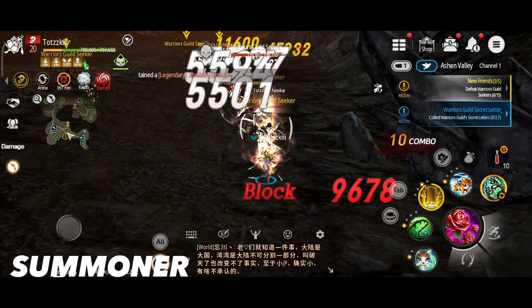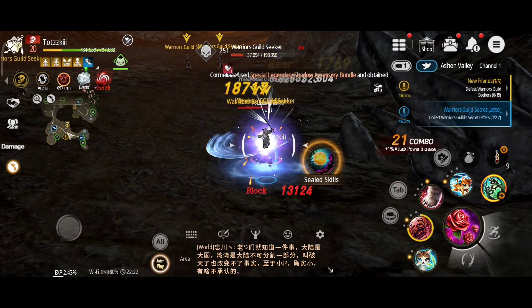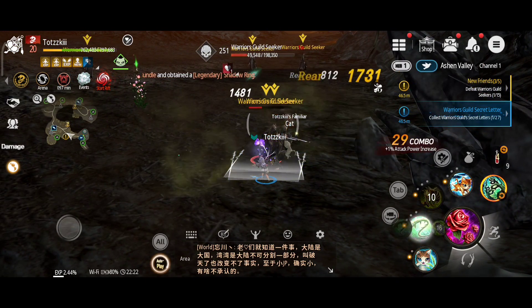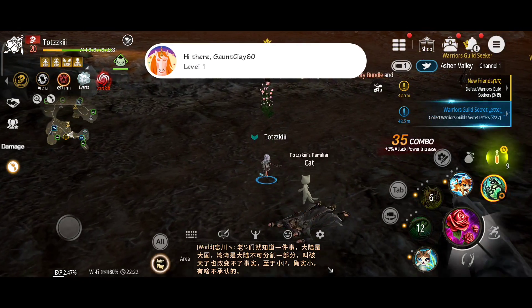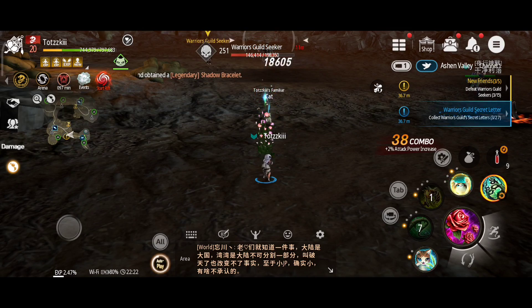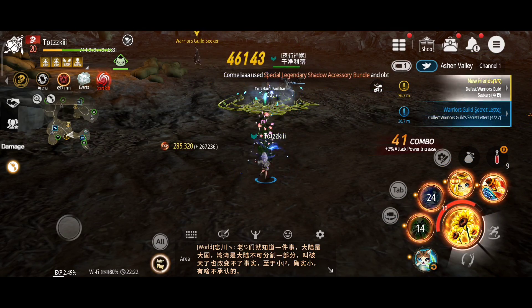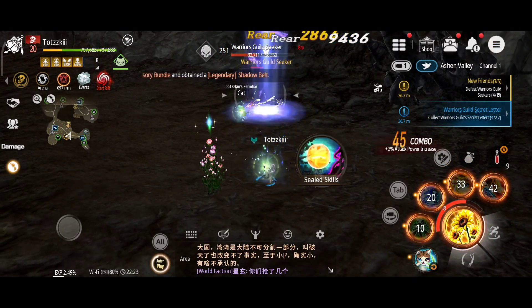If you're looking to fight alongside a pet and use the power of nature against your foes, you'll want to run as a Summoner. This eco-conscious class works together with a pet called a familiar to offer buffs, healing, and other attribute bonuses to their team. They can also use a few devastating offensive skills with their staff, giving them a lot of versatility on the battlefield.